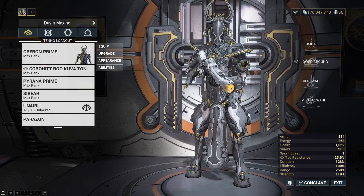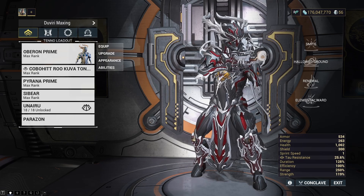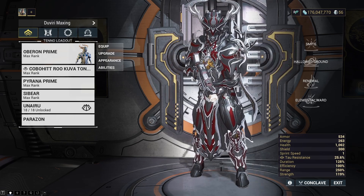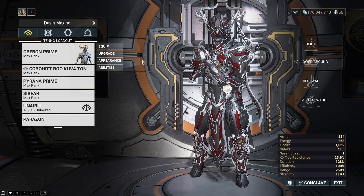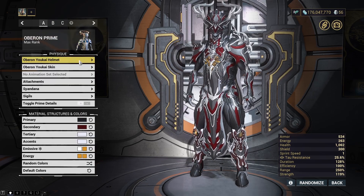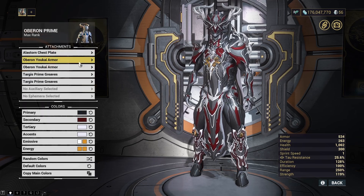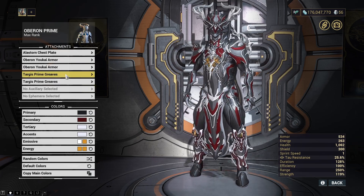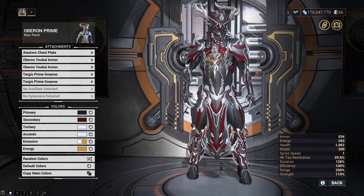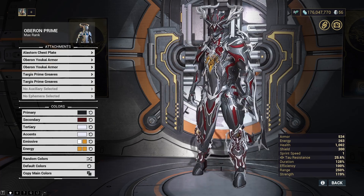That's the build guide — now we need to sort out the fashion frame. Here is our Oberon; I'm fairly happy with how this one turned out but I might tweak him a bit in the future. In terms of the skin, we have gone with the Yukai set — the skin and helmet — and the attachments. We've also got the Yukai armor on since it fits pretty well with the theme, Targis Prime Greaves, and the Alatern chestplate to provide that dangling effect. Our usual Portal Sigil is placed behind that for a bit of animation.